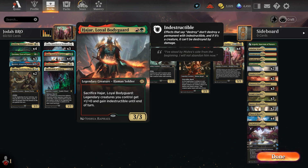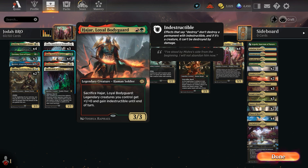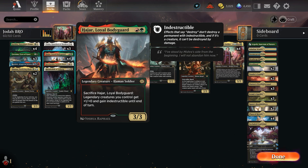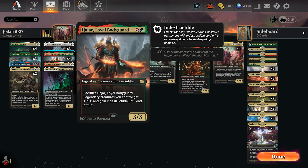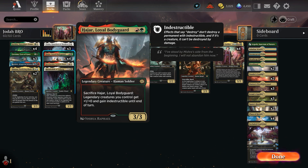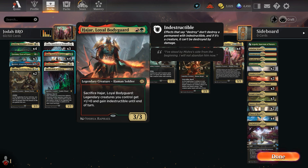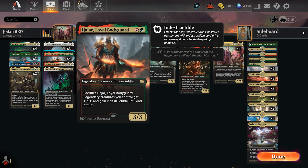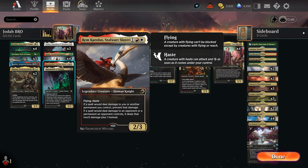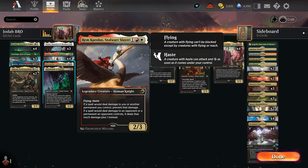So against a Depopulate or a kicked Path of Peril, or any single target removal, you can just sacrifice Hajar and everything becomes indestructible and gets plus one plus zero. Even good for blocking if your opponent has deathtouch - like a Sheoldred attacking in or anything like that you need to block. You can sacrifice this and make your blocks. We have one Rem Karolus, Stalwart Slayer - legendary creature, human knight, flying and haste. If a spell would deal damage to you or another permanent you control, prevent that damage.